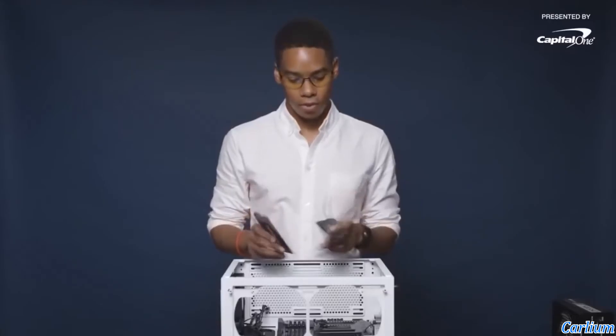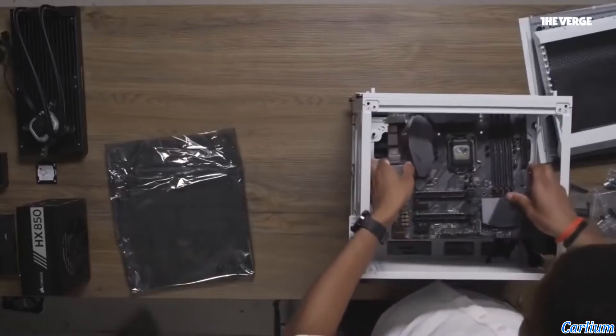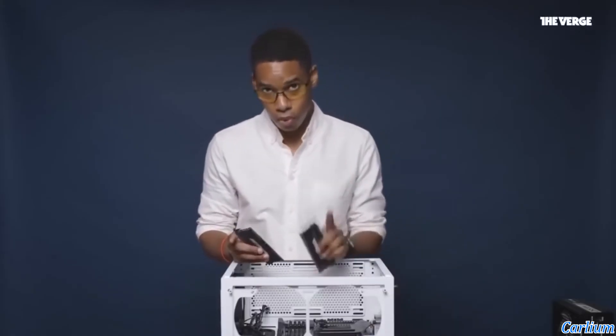Next we're going to install the RAM on the motherboard. The Verge chose RAM without LEDs, but I chose Corsair's 16GB RAM for two main reasons: it has LEDs, and it runs at 2666MHz, which this motherboard supports. Open the clips first, align the stick, and press down until you hear a solid clasp and no longer see the gold connectors on the side.